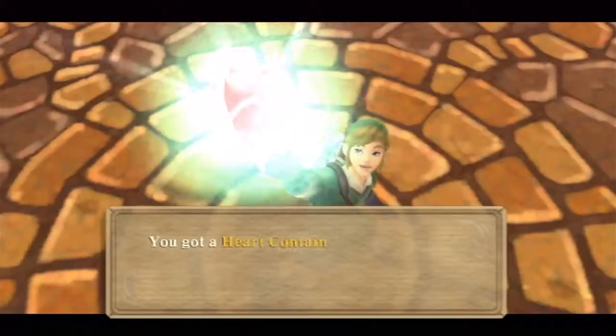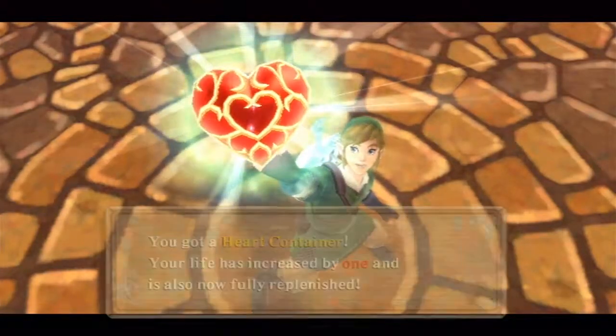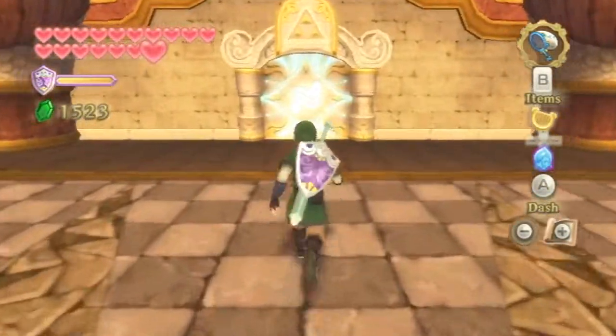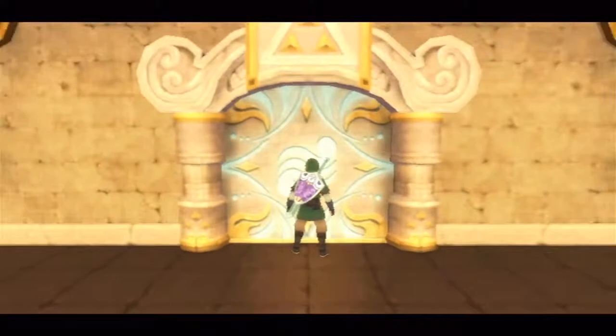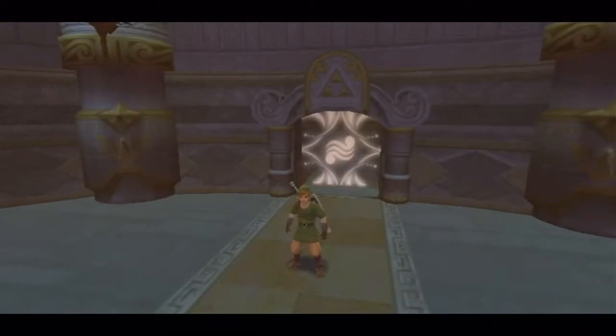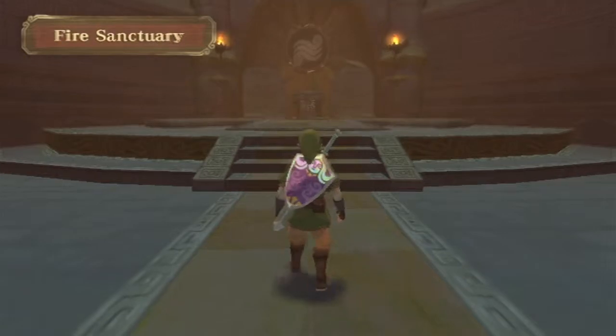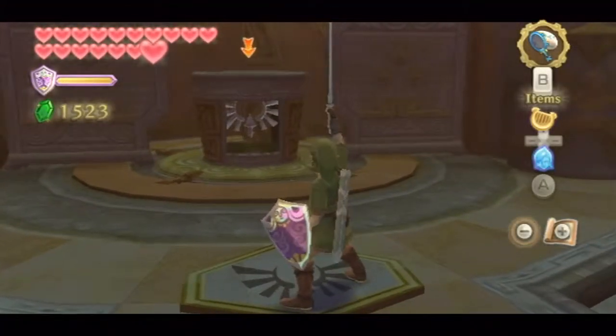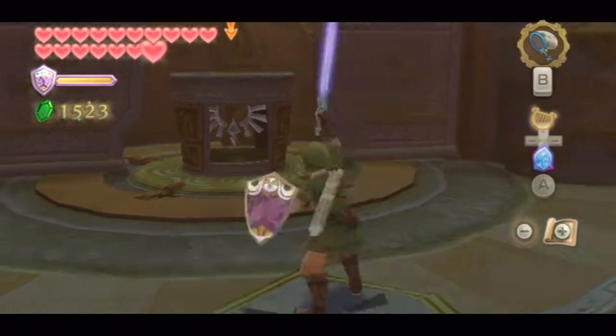Another boss defeated. Another heart container. Alright. What does that bring us up to? Oh, looks like we only have one more heart container to fill. I guess we'll be doing that with pieces of heart, since this is pretty much the second to last dungeon of the game. And I don't think we get a piece of heart in the next one, because there isn't really a boss in the next one. Other than that, we got the life medals sitting in storage, and that'll make 20 heart containers.